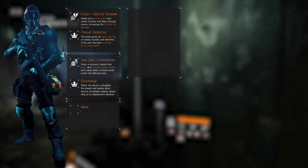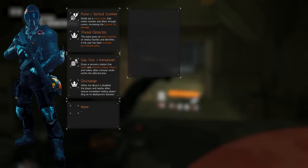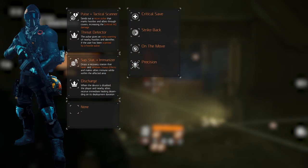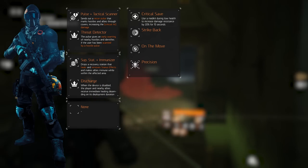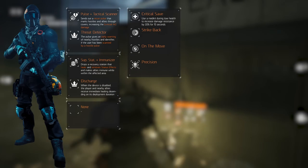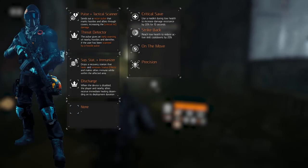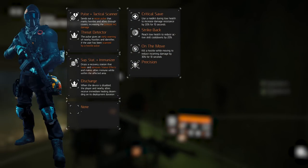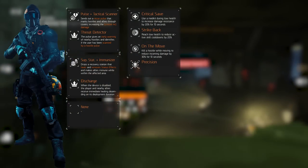The signature skill you select doesn't matter because we won't be able to use it anyway. For talents, we're selecting Critical Save, Strike Back, On the Move, and Precision. Critical Save decreases incoming damage by 20% for 10 seconds upon killing a hostile while moving — important for self-sustaining. Strike Back, a less common talent, reduces skill cooldowns by 20% upon reaching low health — meaning only one bar of health or less. On the Move reduces incoming damage by 15% for 10 seconds when killing a hostile while moving; since we won't use cover much with this gear set, we'll be moving often, making this a must.